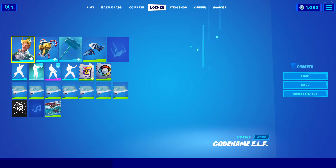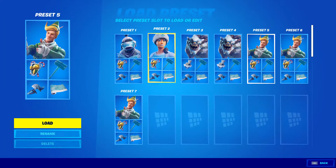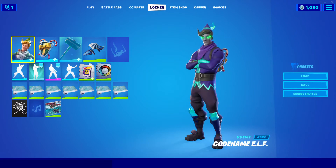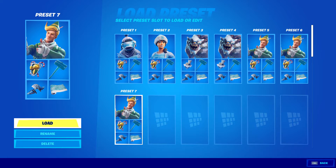Moving on to one of my favorite skins: Codename Elf — or as I like to call it, Lachlan 1.0. But now he's got his own iconic skin and he rarely wears Codename Elf. I think I'm gonna wear Codename Elf during the holidays, but I will wear the other skins like Frozen Nogops and etc. There you got Codename Elf as the Mint variant.